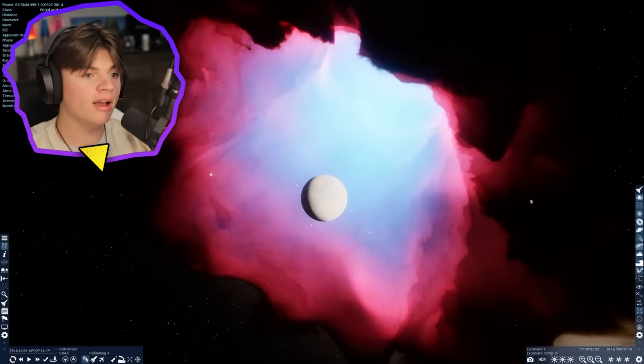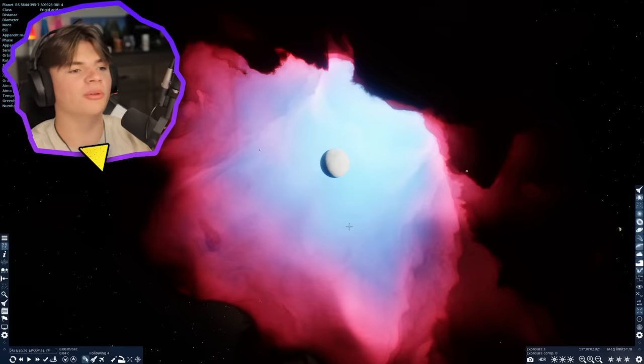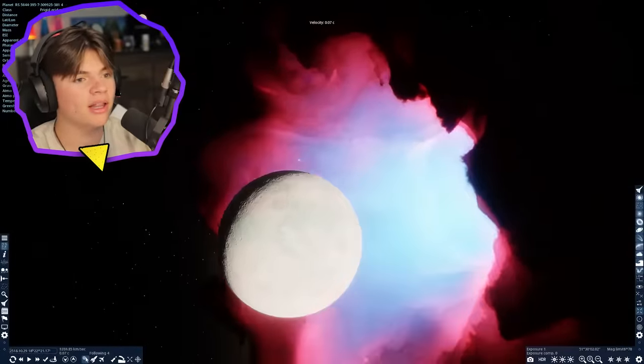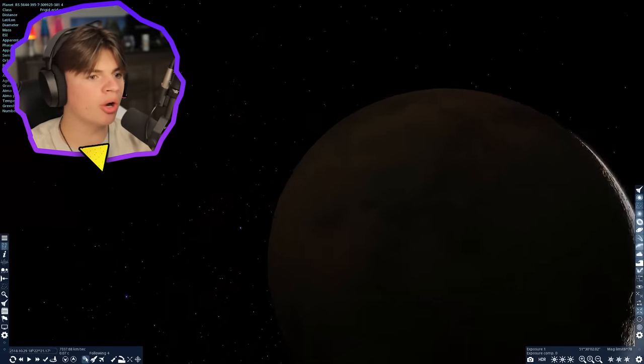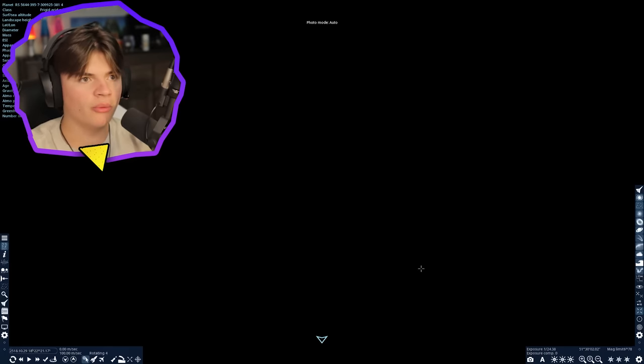Nebulas are pretty cool. This planet is kind of right in front of one. Today we're going to look for planets that exist inside nebulas and see what our night sky would look like, and also what it would be like to live inside a nebula. This planet isn't technically in the nebula but more like right outside of it, which could be better because you get more of a nebula view in your night sky.